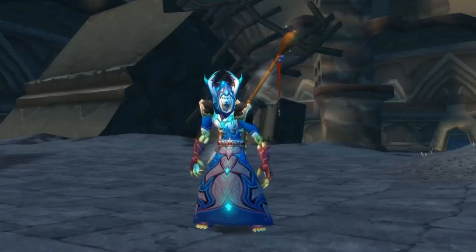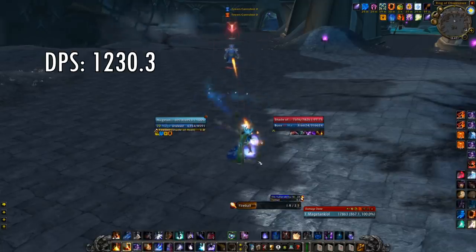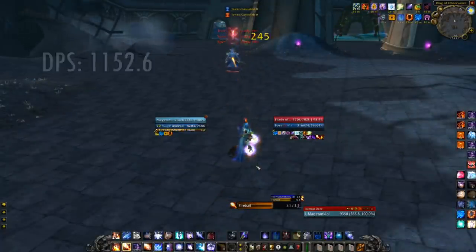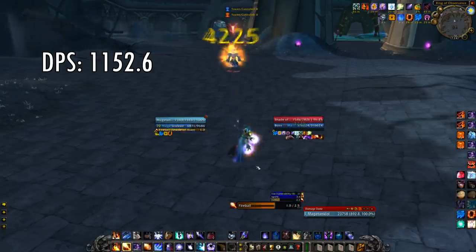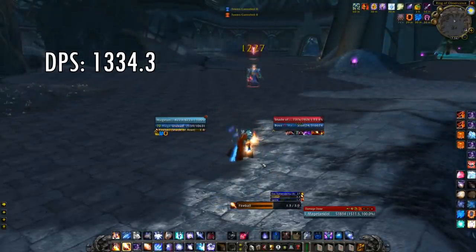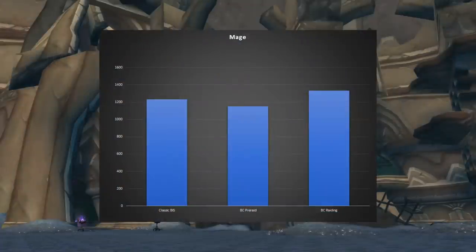Starting off with the Mage using best in slot classic gear. The mage did an average of 1230.3 DPS. Moving to pre-raid Burning Crusade gear, it did an average of 1152.6 DPS — yes, that's less than the classic gear. And finally, Burning Crusade raiding gear produced an average of 1334.3 DPS. So as shown in the footage and on the graph, the mage did more DPS with best in slot classic gear than with pre-raid Burning Crusade gear, which didn't really surprise me because the Atiesh mage staff is just insanely good. Classic gear got beaten by Burning Crusade raiding gear, but only by 104 DPS — pretty close, and nothing to be ashamed of.